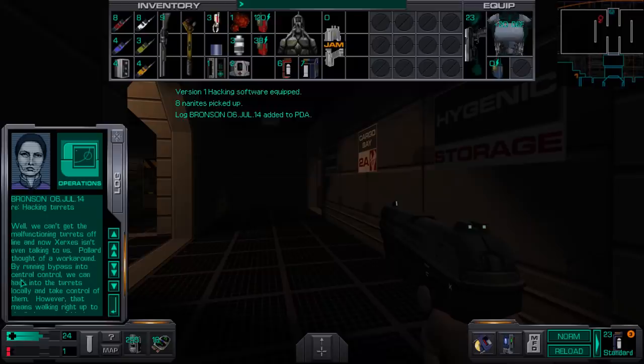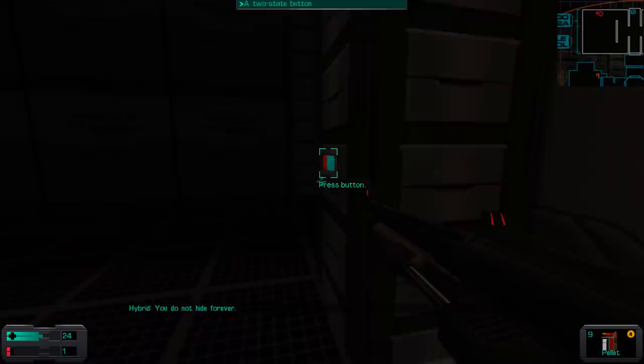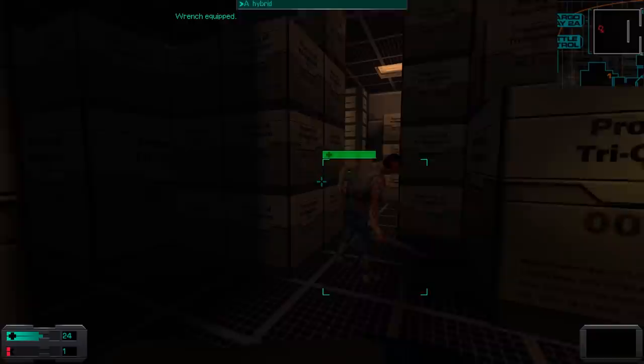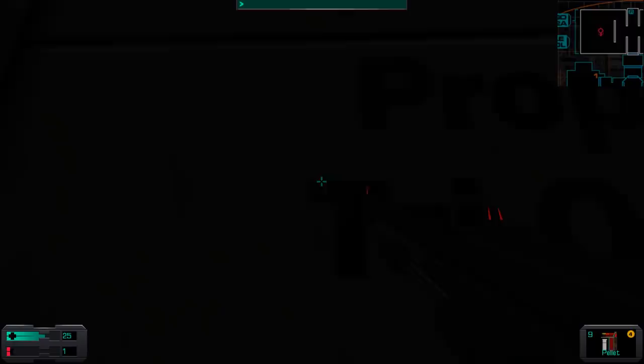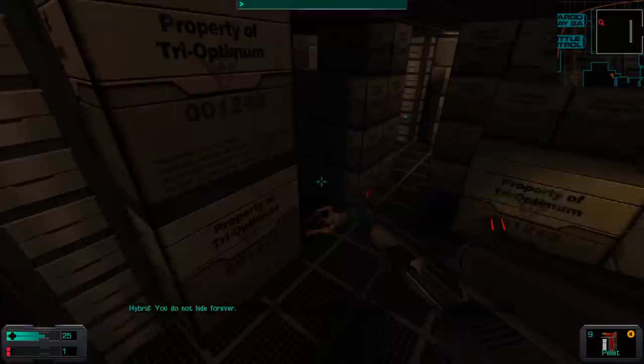Hacking software - cool. We can't get the malfunctioning turrets offline, and Xerxes isn't even talking to us. Pollard thought of a workaround - we've already heard this. The turrets went crazy and Xerxes wasn't being any help. There's something up here - special bullets. You can see why I wanted to do this instead of Psy stuff. For someone like me that hasn't played this game in years and years, this is much easier. My flesh is betraying me - says the guy trying to use my flesh for something else.